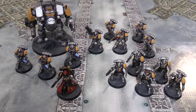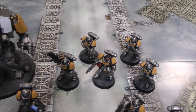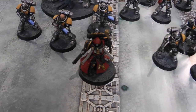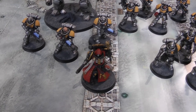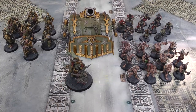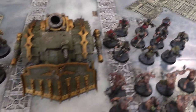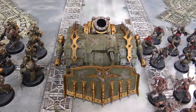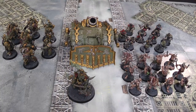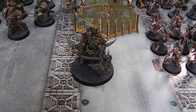Here's our Space Marine army: the Primaris Chaplain, three Hellblasters, the Redemptor Dreadnought, five Intercessors, and five Reavers. The Chaplain is my Warlord with the Storm of Fire trait. For Death Guard: a Lord of Contagion — Lord Gangress — 12 Poxwalkers, 10 Chaos Cultists, the Plague Burst Crawler with Entropy Cannons and Heavy Slugger, and seven Plague Marines. Lord Gangress is the Death Guard Warlord with Revoltingly Resilient, which is a 4+ Disgustingly Resilient except against Mortal Wounds.